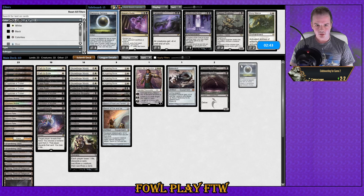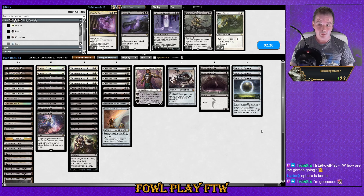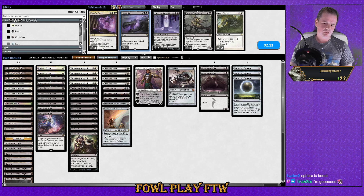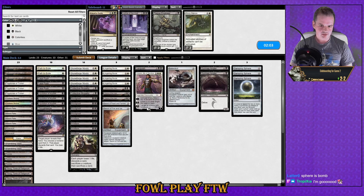Is there anything we want here? Damping Sphere could be okay. The games are going okay — we're two and two. We played really badly last game against the second person on the leaderboard and unfortunately lost. Damping Sphere is a bomb — that's good to hear. Languish is an answer to our opponent's Dryad of Ilysian Grove right? So I don't hate it. I'm not sure if I like Gideon though — Gideon doesn't seem the best.